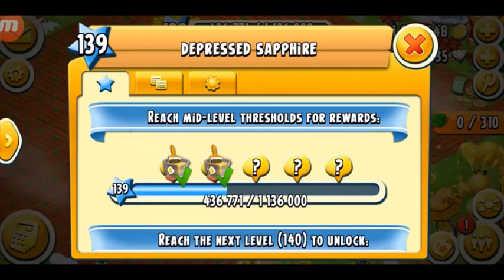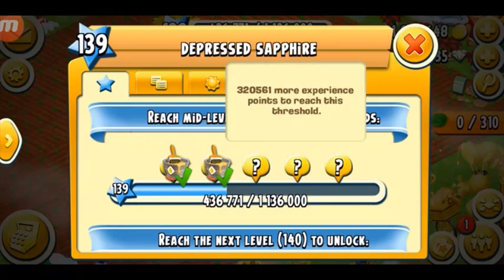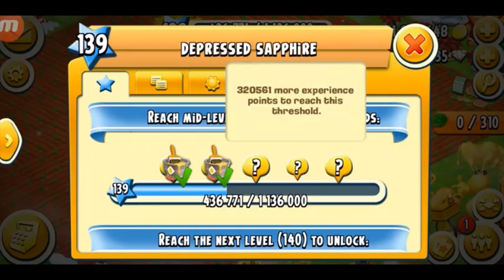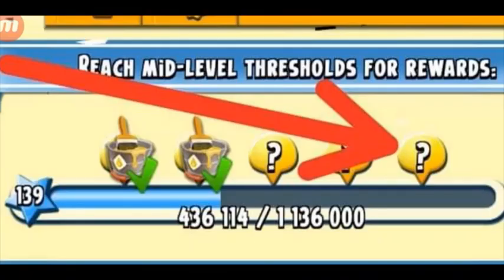The next way is mid-level threshold rewards. There are currently five thresholds and they increase as your level increases. You have to complete different amounts of XP to unlock these mid-level threshold rewards, which could be anything including a booster. You can see I need 131,000, 320,000, and 509,000 XP for various tiers, which is a lot. If you're lucky you can find a booster in any of these mid-level thresholds.